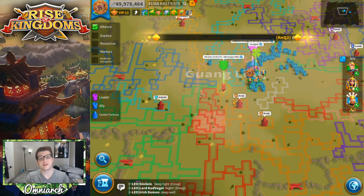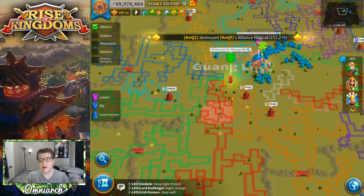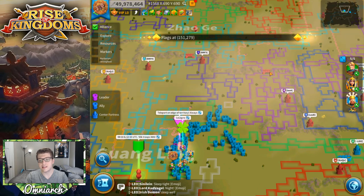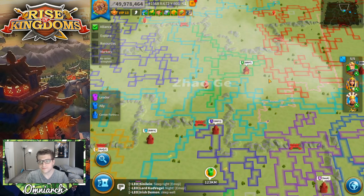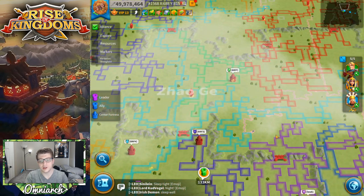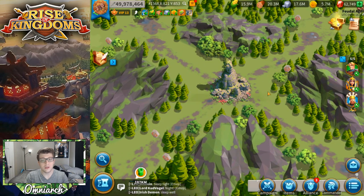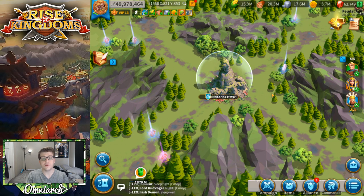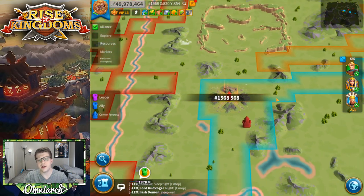Runes spawn in at holy sites only after you kill their respective guardians. If you look at the mini map in the top right corner, you can see I'm at the very center of the map, where there is a Lost Temple. If you scroll around the map you'll see a bunch of other icons — passes, alliance fortresses, and in zone two you'll see these gem-looking icons which indicate some sort of holy site, whether it's a shrine or a sanctuary. These holy sites are where you can find runes.